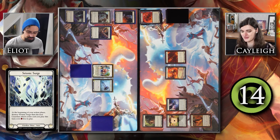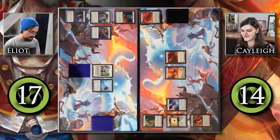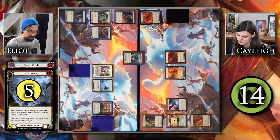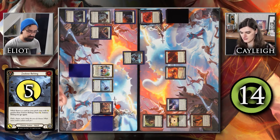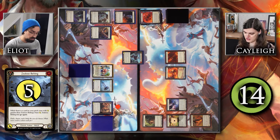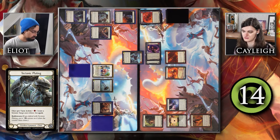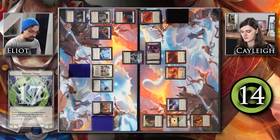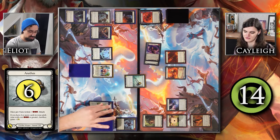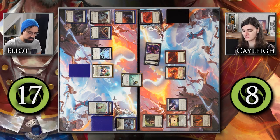Seismic Surge breaks — don't think that's going to matter much today. I'm going to come at you with this Zealous Belting, pitching Cranial Crush, so I have one resource floating. This is an attack for five and because Cranial Crush has a higher attack than Zealous Belting's base, it has go again. Coming in for five — I'll defend for six. I'll use this resource to remake a Seismic Surge, then attack with Anothos pitching Showtime for six. Taking the six, loving that — I'm down to eight.